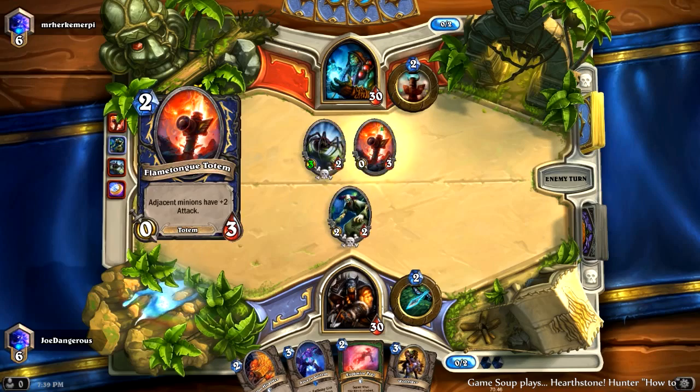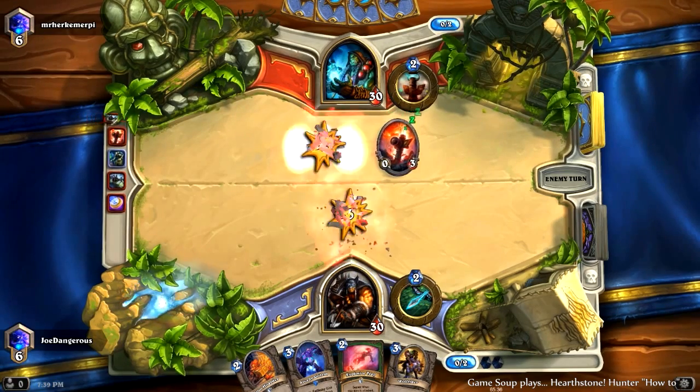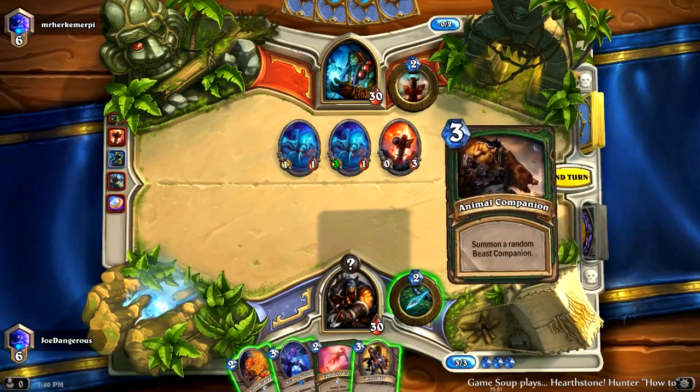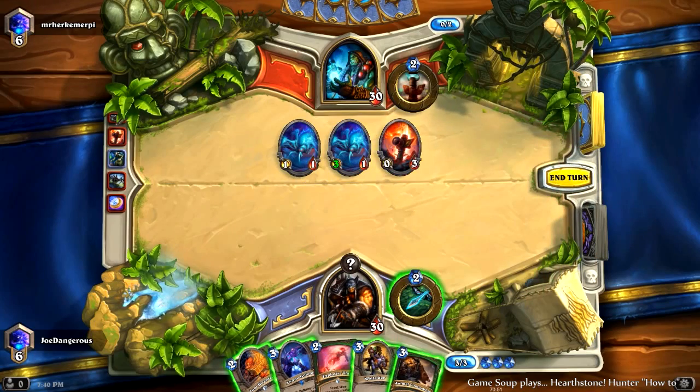So he's going to take out our Mad Scientist. We had a 50/50 chance of Freezing Trap or Explosive Trap. We got Explosive Trap, so that will hurt his board. So we're looking at Arcane Golem, Wolf Rider, or Animal Companion. Animal Companion will get us a pig — a 4/4 or a 2/4. The 2/4 will die to both spiders, the 4/4 will also die to both spiders, but the 4/2 will be good.